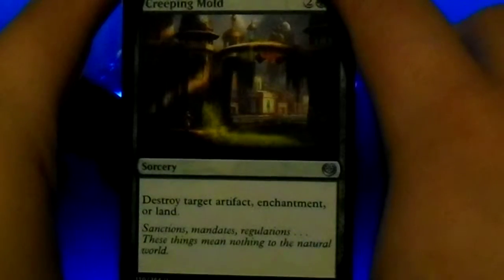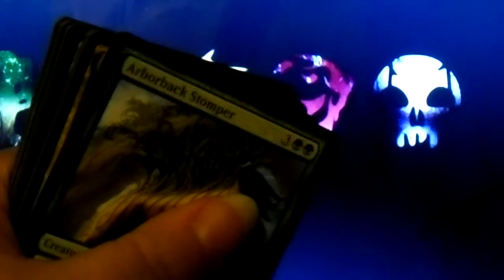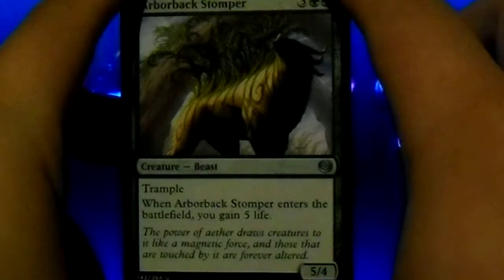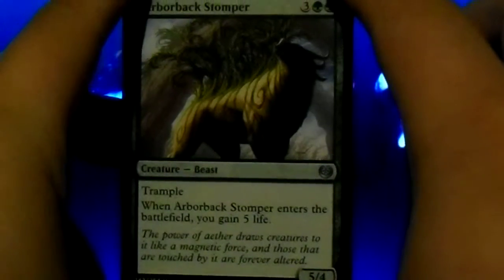Creeping Mold: destroy target artifact, enchantment, or land. Could really anger some people with that one. Arborback Stomper: trample. When it enters the battlefield, you gain five life. Which is always a good thing in my opinion.